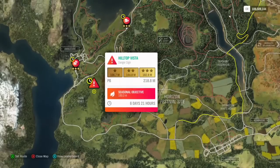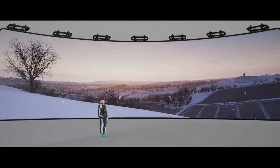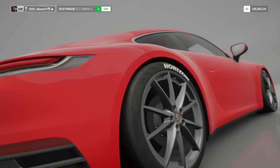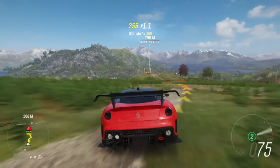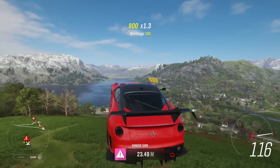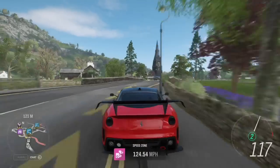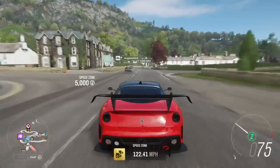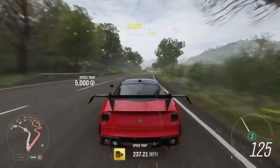There's a Danger Zone, a Speed Trap, and a Speed Zone, all at the bottom left-hand corner of the map — you can probably see them on screen now. You need to get 189 metres at the Hilltop Vista Danger Zone, 110 miles an hour at the Speed Zone, and 195 miles an hour at the Speed Trap. I personally managed to do all three of these in the Ferrari 599XX. The Speed Trap and Speed Zone are very easy in a fast car, and the Danger Zone is just as easy. Use the 599XX, the Koenigsegg, the Hennessy Venom — something really fast — and you'll be absolutely fine.